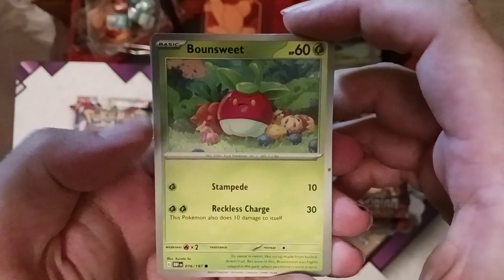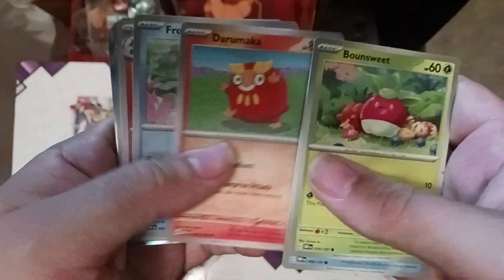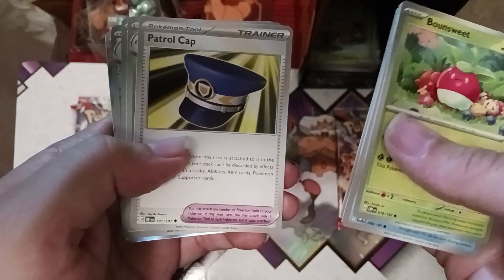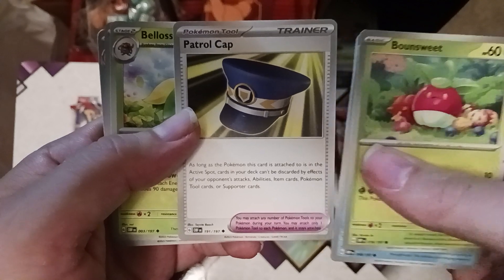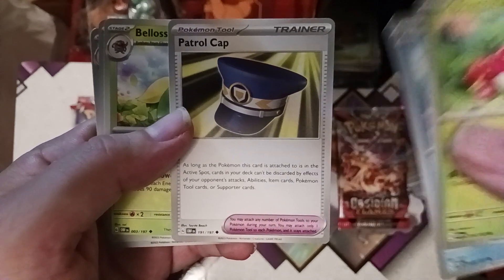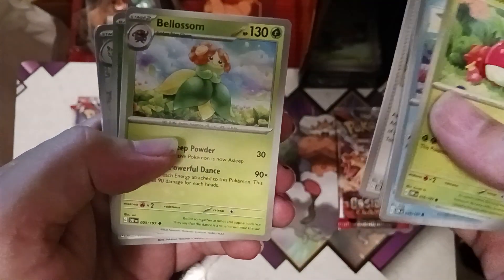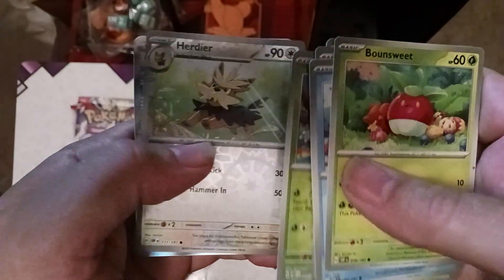Pack five: Bounsweet, Weasel, Darumaka, Froakie, Chandelure, and Patrol Cat. Patrol Cat makes it so the card it's attached to isn't affected by the abilities of other cards, or can't be discarded. Also Blossom, Fungus, Omungus, and Hurtier.